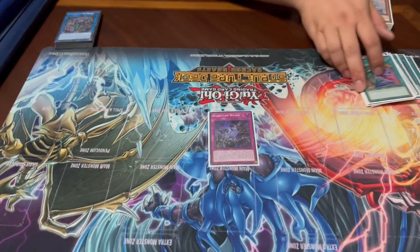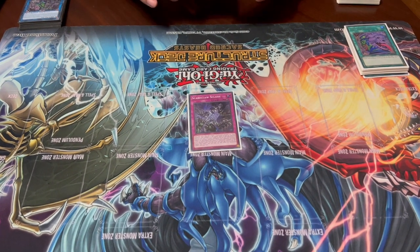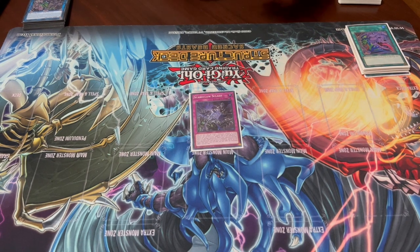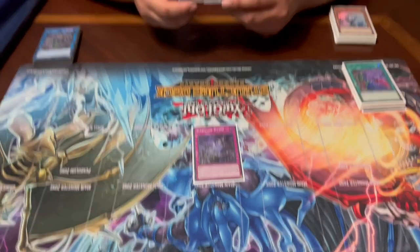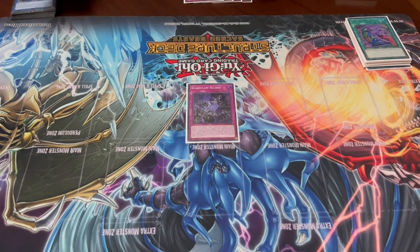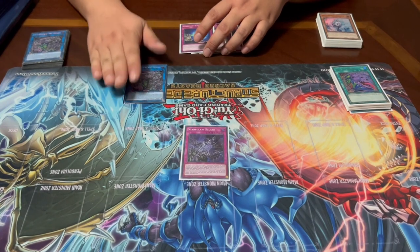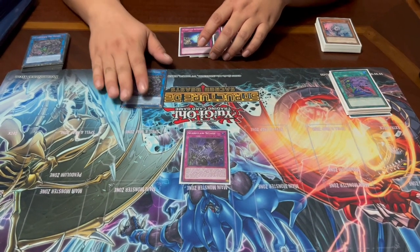Going into the traps, we have one Scareclaw Slash. The main use of Slash is that while it's face-up on the field you can send it to the graveyard to negate any effect — it's a negate to protect your field. This is something you'll search with Reichard when going first to provide a layer of protection to Trihart.